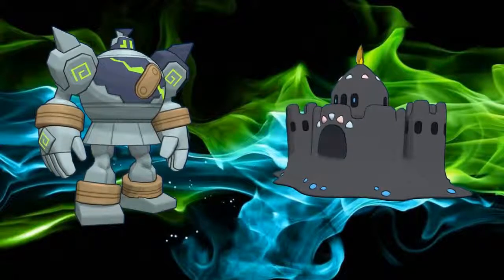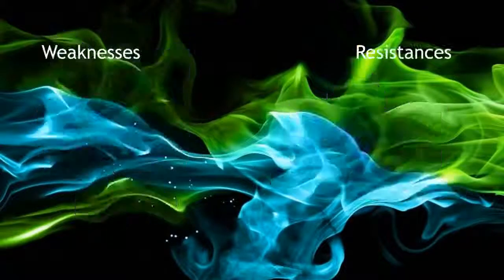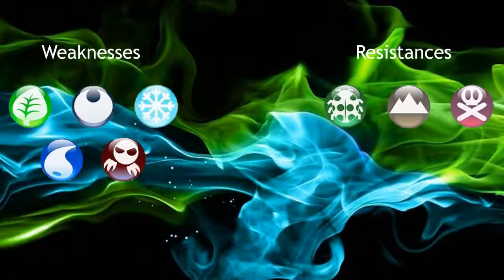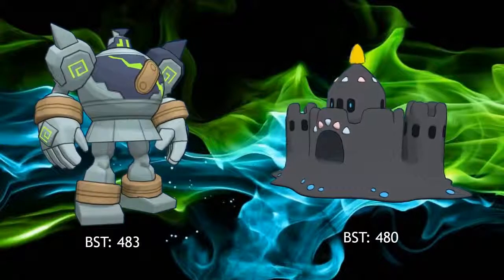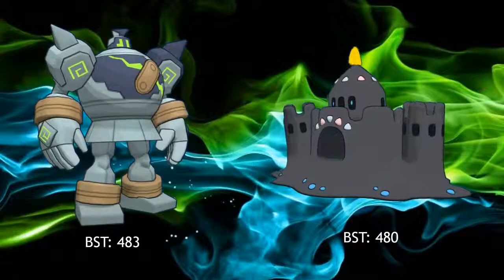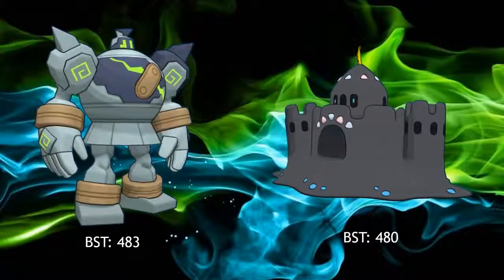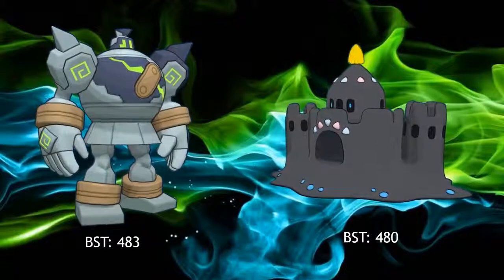Today's Pokemon are the Ground Ghost types Golurk and Palisand. These Pokemon are weak to grass, dark, ice, water, and ghost type attacks. They resist bug, rock, and poison type moves — with poison being a four times resistance — and they are also immune to electric, fighting, and normal type attacks. Golurk just edges out Palisand in base stat totals, with Golurk reaching 483 and Palisand only reaching 480, a difference of only three points, making them relatively similar not only in typing but also in stats.